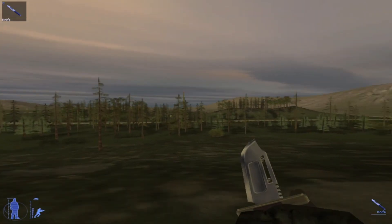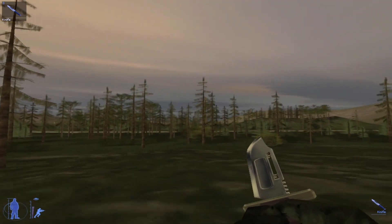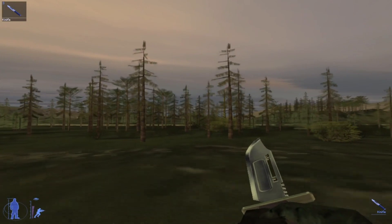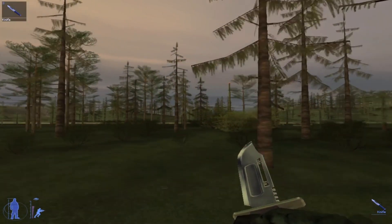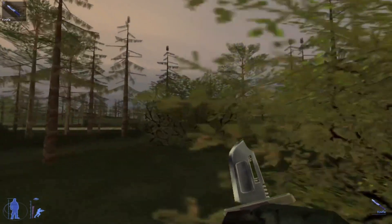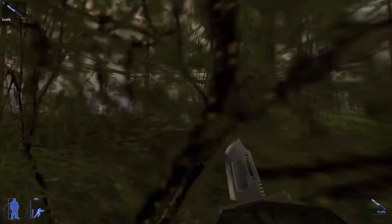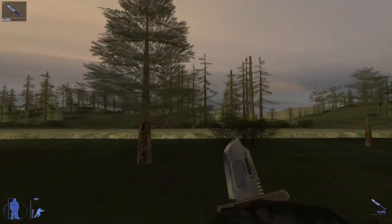Hello friends, how are you everyone? Today we're going to play IGI 2 Mission Border Crossing. So in the last mission, we saw that Quest and White will give us a threat, and they will run with blueprints and EMP chip. Jones has to jump from helicopter to helicopter because the quest doesn't shoot.